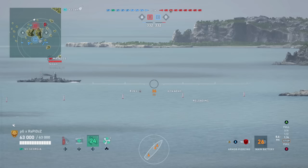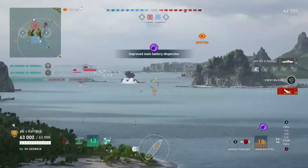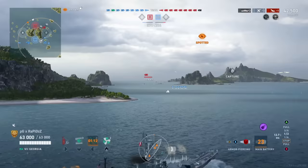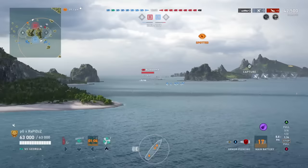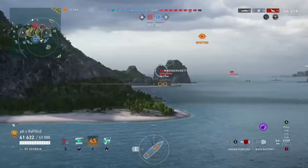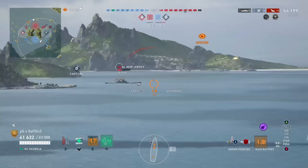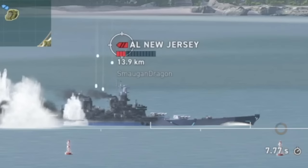Mines. Oh my days — two citadels and he's gone. There's a New Jersey broadside as well. No citadels, but still 20k damage. Alabama has a brain sadly. New Jersey's still going. Massa coming over as well. Georgia, don't screw me up. Yeah, that's a finish all day — look at that dispersion. Oh my god! Enemy destroyer is on A, so let's get moving.